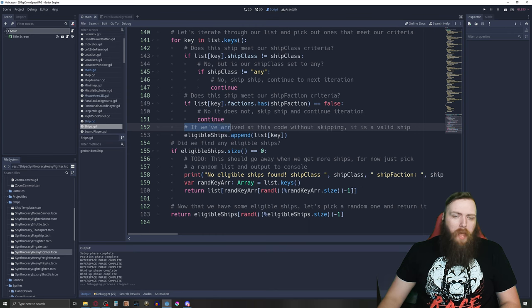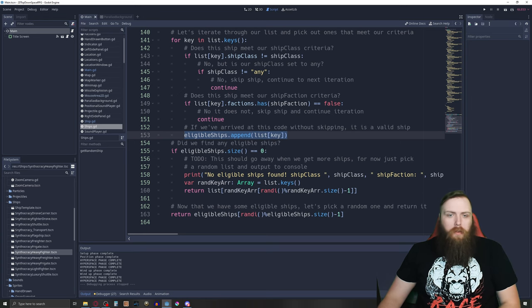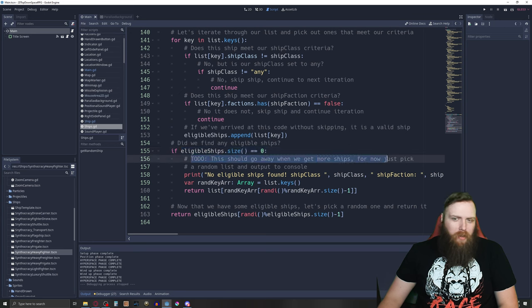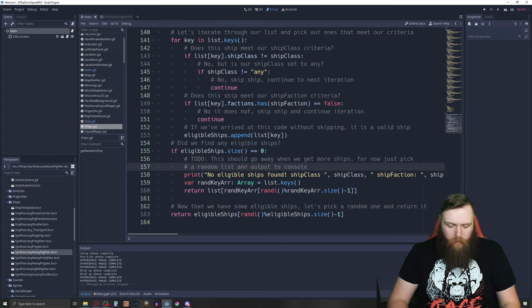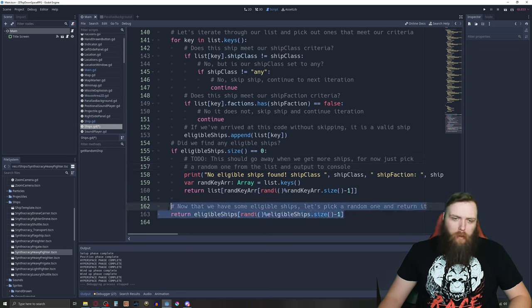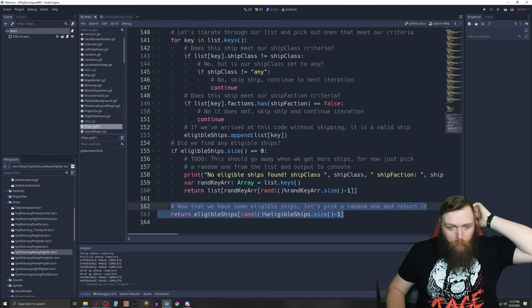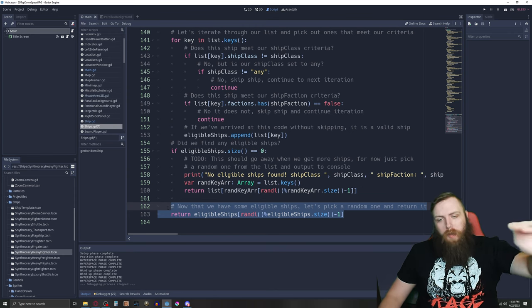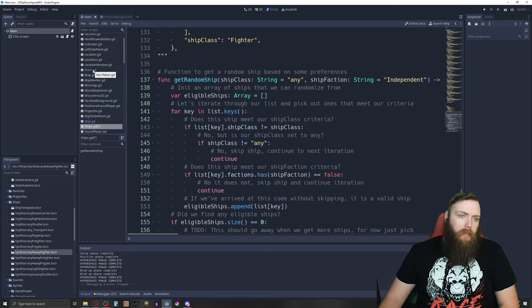If neither check failed, the ship is valid and gets appended to eligible ships. Then I check if we found any eligible ships. For now, if none are found, there's a TODO comment — it just picks a random one from the full list and logs it. If there are eligible ships, it picks a random one from the eligible list and returns it.